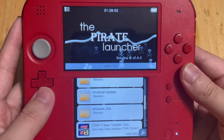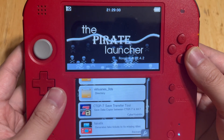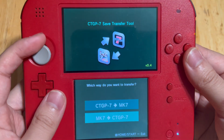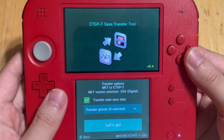If you want the gold kart in CTGP-7 as well, you can download the CTGP-7 save transfer tool from the Universal Updater. This lets you transfer save data from Mario Kart 7 to CTGP-7, which is very convenient so that you don't have to start over from the beginning.